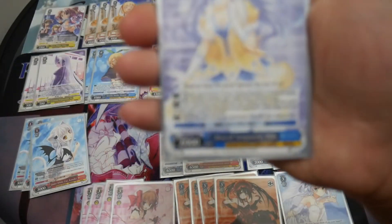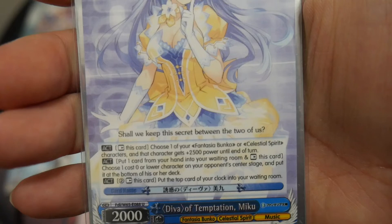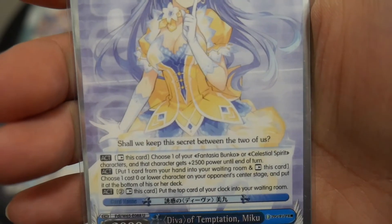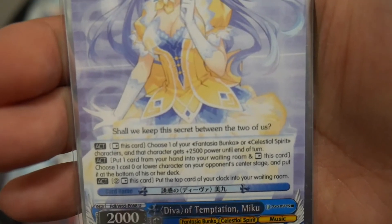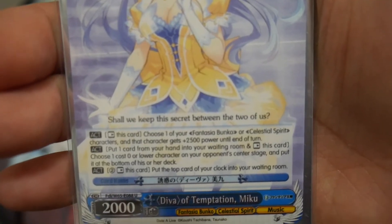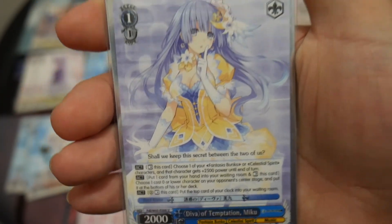I'm running one copy of D.Va of Notation Miku, which has three activate effects. The first is rest this card, choose one of your Fantasia Bunko or Celestial Spirit characters, and that character gets plus 2500 power until end of turn. The second effect is activate: put one card from your hand into your waiting room, rest this card, choose one level zero or lower character on your opponent's center stage, and put it on the bottom of their deck. The last effect is pay two, rest this card, choose a card in your clock, and put it into your waiting room — so it heals one.